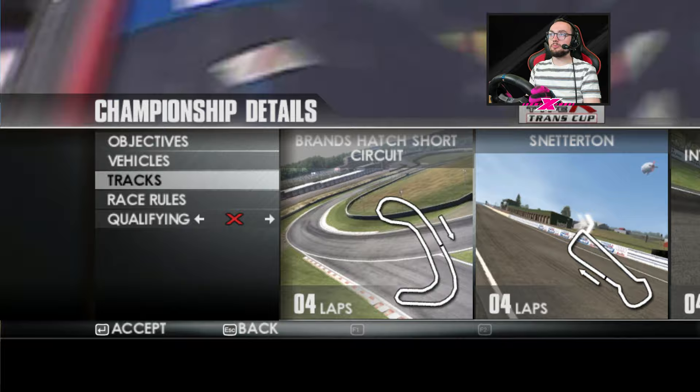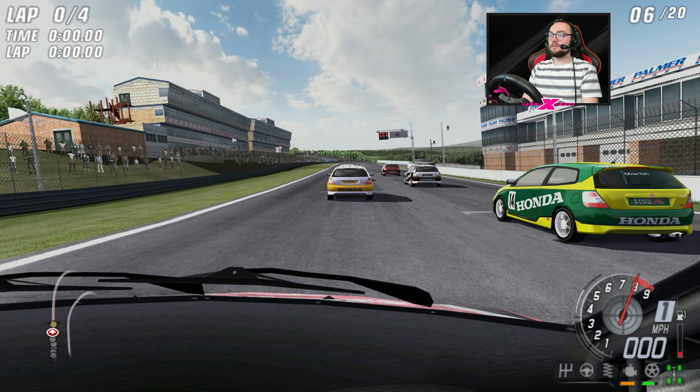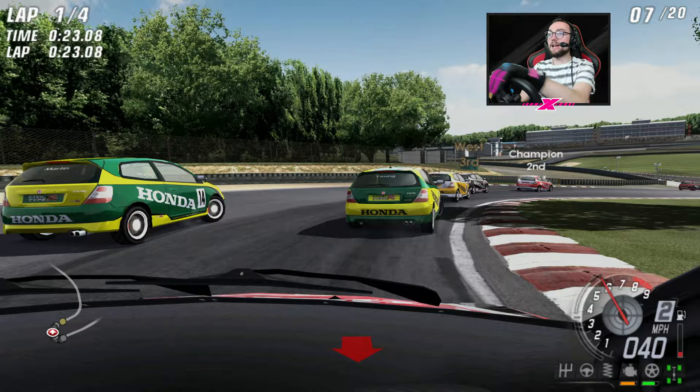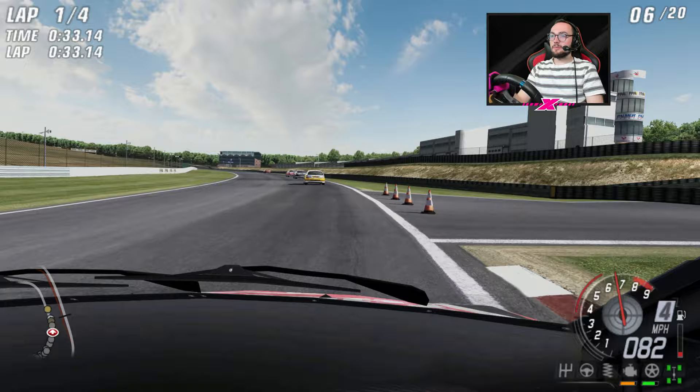Type R Trans Cup — finish third or above. Honda Civic Type R. Brands short, Snetterton, Mondello, Laguna. I'm pumped — qualifying off, let's do it. I can't remember the last front-wheel-drive championship I did. Might have been the Clios right at the start. To be honest, the handling of the Mosler wasn't necessarily the problem — it was just the speed of the AI. I was actually feeling not too bad as long as I didn't spin up the wheels; it was just everyone else was so fast. There was nothing I could do about it.